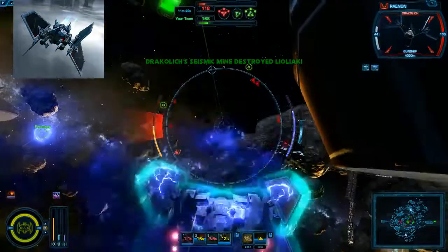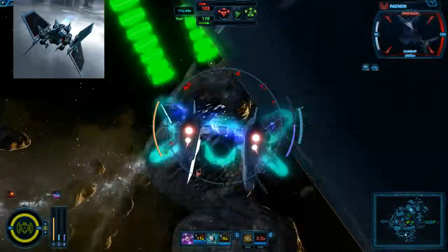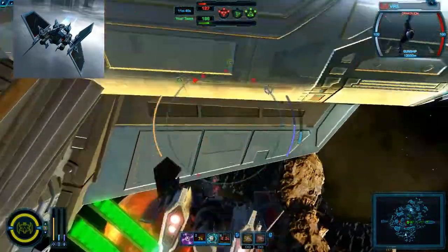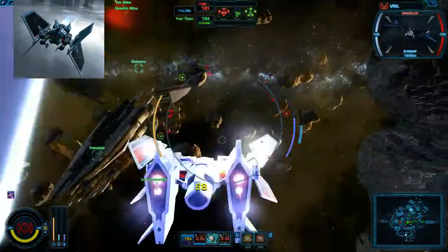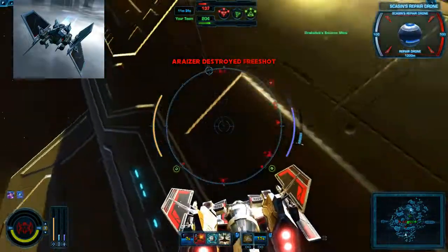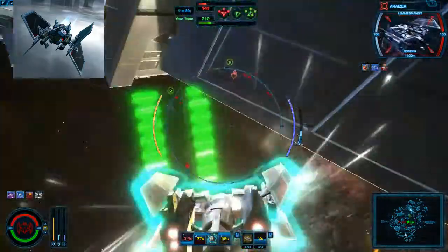We're in line of gunships here, so we need to get back underneath. He can see us, so we need to get to the other side. He came around — we're trapped. There's a bunch of gunships on every side. This is just my team not being able to clear the gunships for us, so we're going to try to hide, but we don't have a lot of room. There's another bomber on the node.